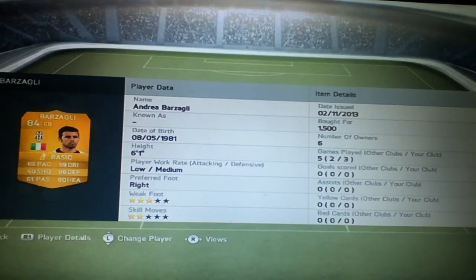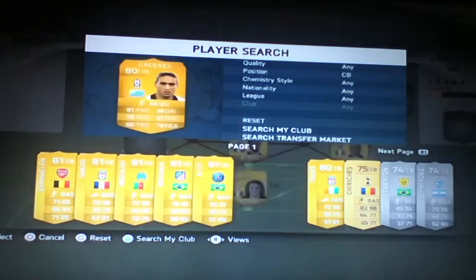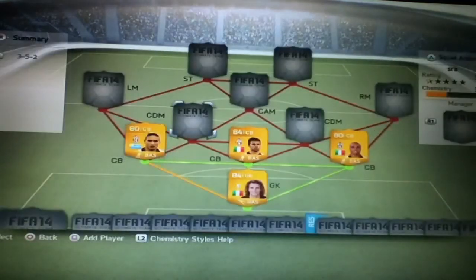Bagzagli has got 86 defending and 80 heading — an absolute beast at the back. He sits in the middle of the back three really well with Ogbonna and the next player, because they both have pace. He's got 81 pace, Ogbonna's got 77 pace, and they work fantastically with each other. He's also got 81 defending and 78 heading.